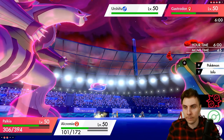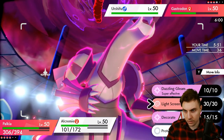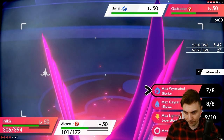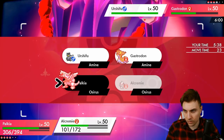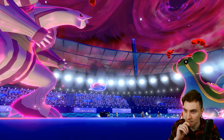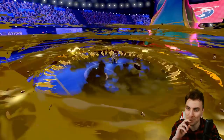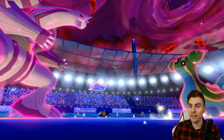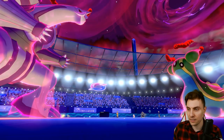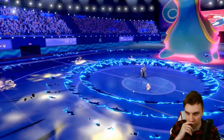Urshifu comes in — I think we go Max Wyrmwind into Gastrodon and we go Decorate, because then we can put the Urshifu down to minus one. It's probably going to be a Wicked Blow though — that's the issue. I think it's probably better to get rid of it now and go for that Decorate. Then Palkia is going to be able to clean this up pretty easily. Max Quake coming out into Palkia — does quite a bit of damage. I should have looked at the Urshifu — that was an Aqua Jet variant. But a Max Wyrmwind is still going to be enough to take it down — more than enough. And now the Gastrodon's Max turns are finished; it's not going to be able to touch the Palkia next turn, even with the boost.